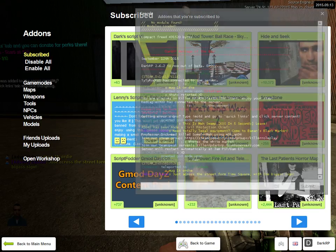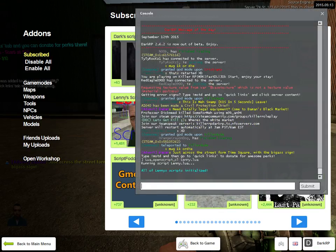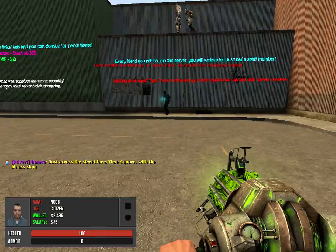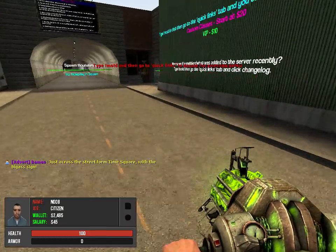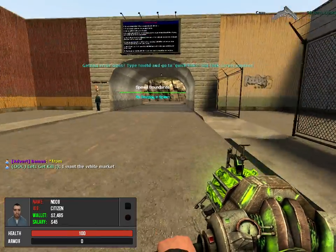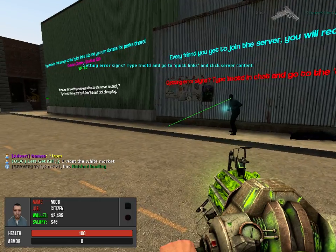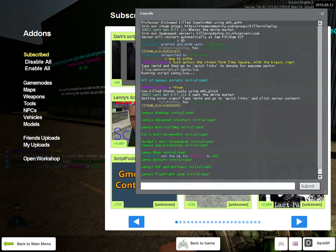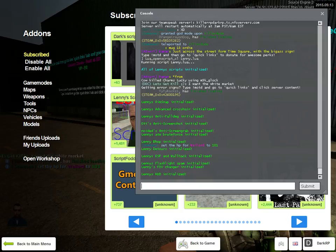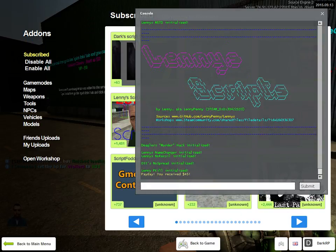Once you're in, you're going to open the console and paste this command, and you should see all of Lenny's scripts initialized. Just wait a minute and something will pop up on your screen — kind of like an introduction to Lenny's scripts. And there it is — you just click X on this.